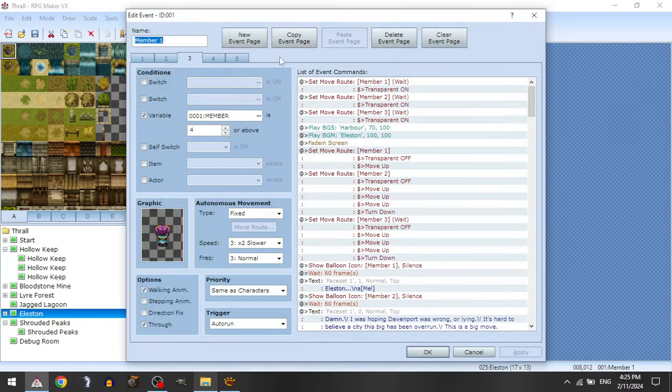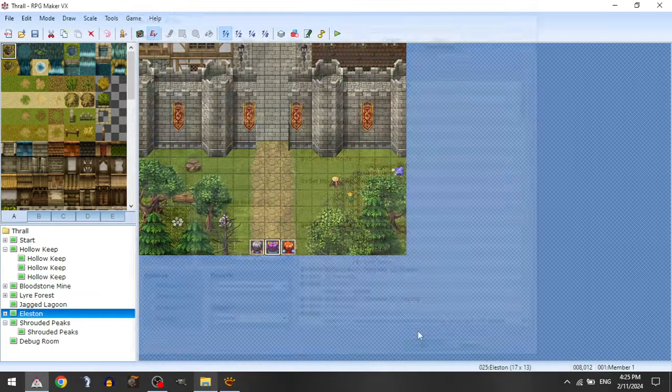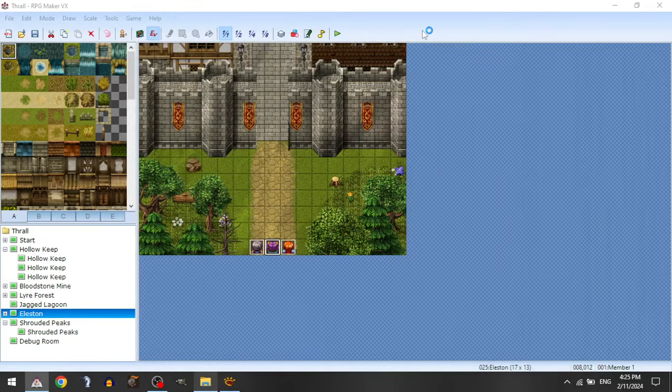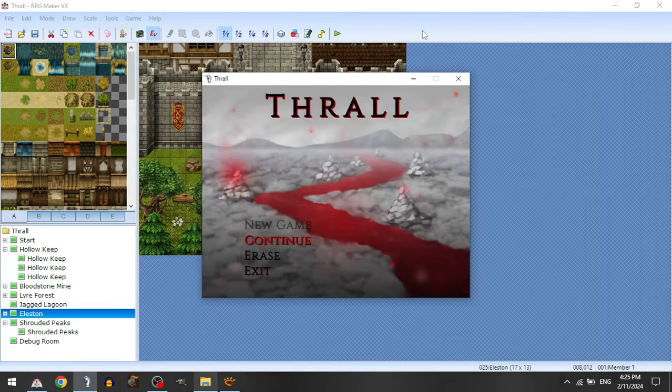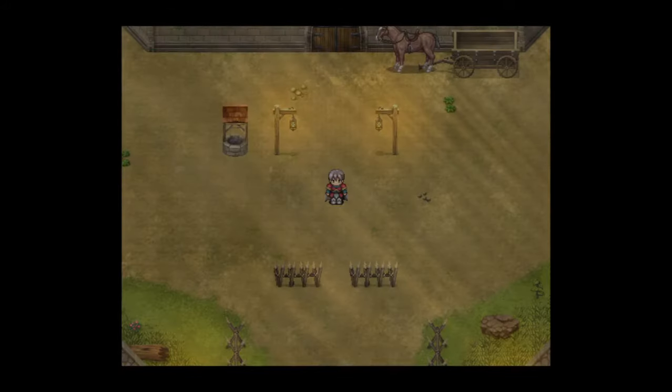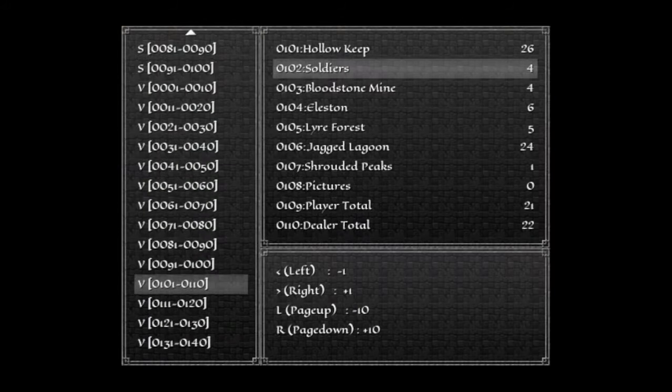Oh right — because it's not member three, it's member four. Member three means Brutus is missing; member four means Damien is missing. This should work now. We're going to get some interesting graphical glitches as a result of this, but it will be fine because we're going to fix it and I'm going to show you how it all works.